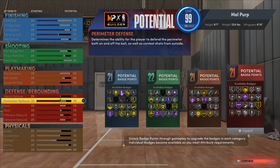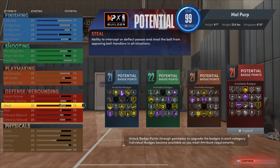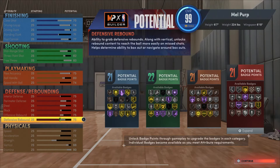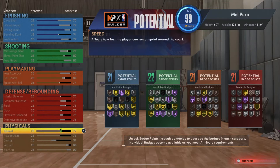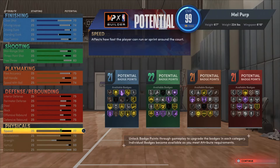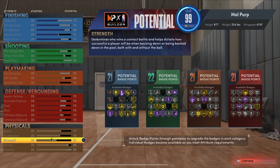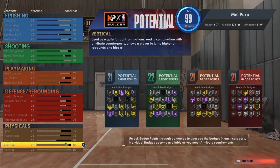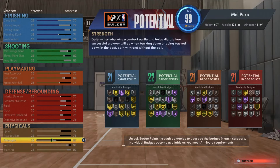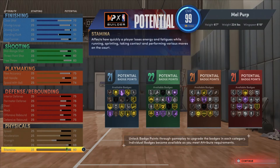Interior defense 75, perimeter defense 76, steals 75, block 75, offensive rebound 75, defensive rebound 75. Physicals are pretty solid for a 6'7" 224 big — it's faster than most bigs. You got a 77 speed, 75 acceleration, decent strength, 88 vertical. That vertical is gonna make up for the 75 defensive rebound — you'll be going right over people's heads, easy rebounds. And if you know how to box out, you'll rebound just fine. 90 stamina too.